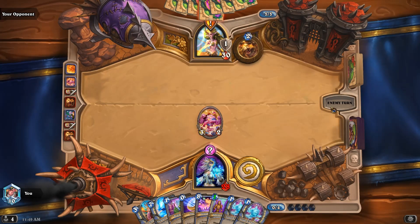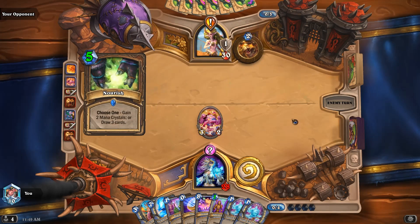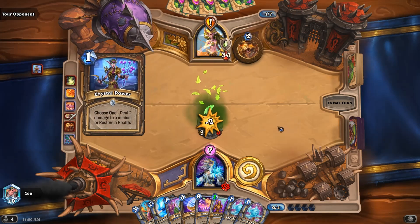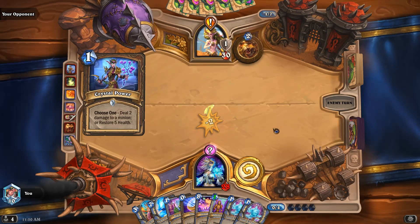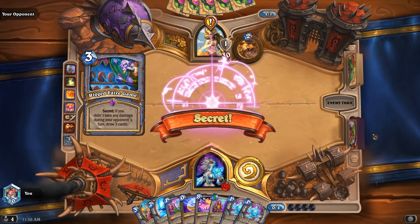We need to be careful this following turn because they're probably going to have Oasis Surgers and stuff. Not to mention whatever new choose-one cards Druid has. We triggered that elemental effect.